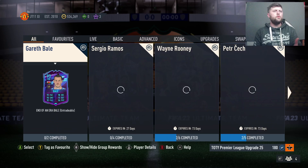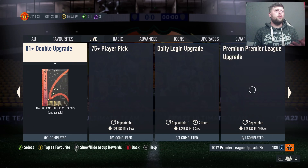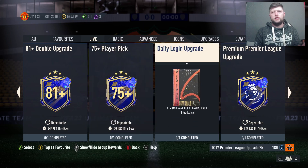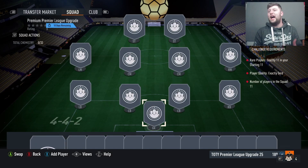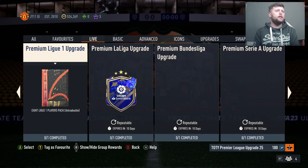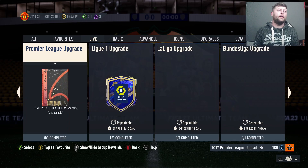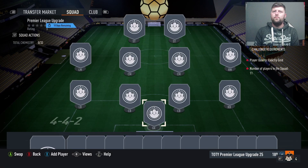Let's have a look at the premium SBCs. We've got the 81 doubles, we have 75-plus player picks, we have our daily login, and obviously the premium Premier League upgrade. This one gives you the most out of 11 rare gold — no league specific — which is nice, and it gives you an eight Premier League player pack. Then we've got the Premier League upgrade: three Premier League players, repeatable, requiring 11 gold.